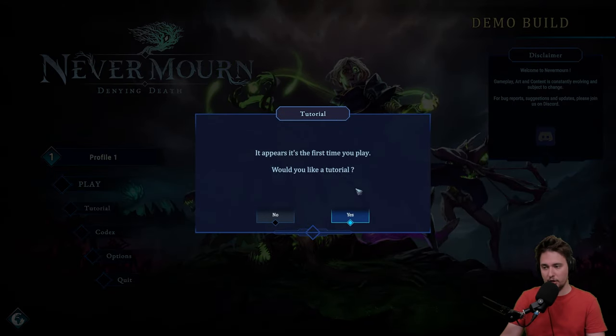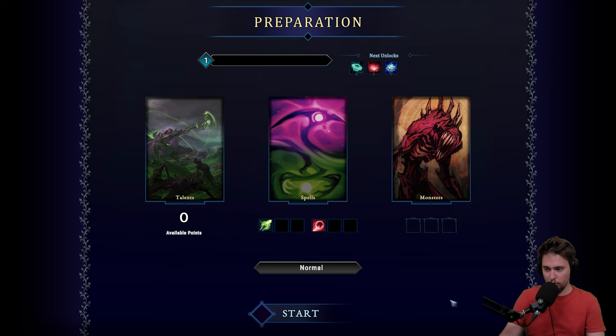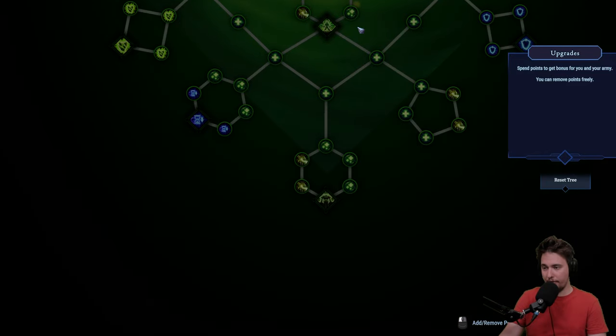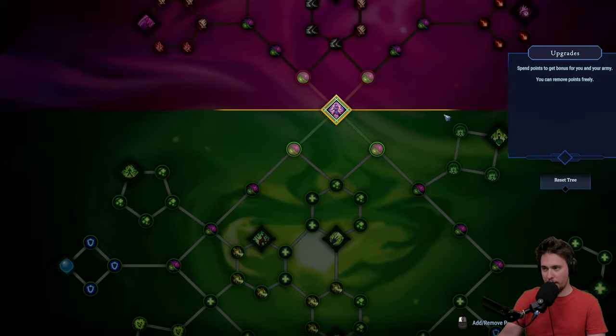The first time you play it asks if you'd like a tutorial. No — we will be the tutorial. I don't know what's going on but we will figure it out. So we got zero talent. What the hell? We have some Path of Exile situation here.